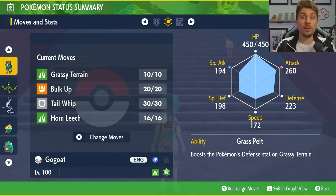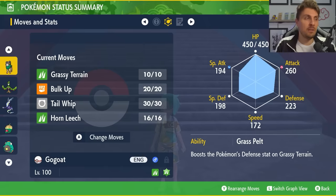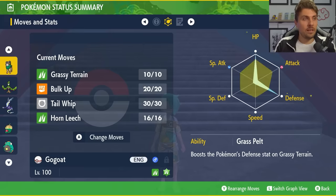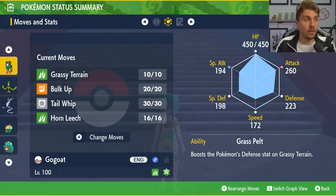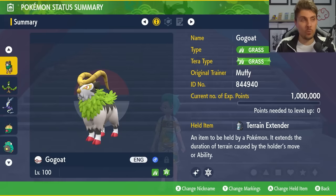Tail Whip lowers the defense by one stage on the Hisuian Samurott — it won't work through the shield. You could interchange this for Milk Drink or Synthesis for recovery, but with Horn Leech giving you 50% recovery every time you use it plus a power boost from the Grassy Terrain, I don't feel like you need it. The EV spread is 252 HP, 252 defense with an adamant nature and the remaining six EVs in attack — a very good build going into this raid.